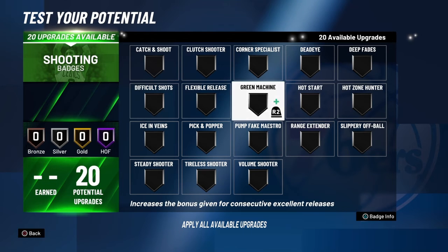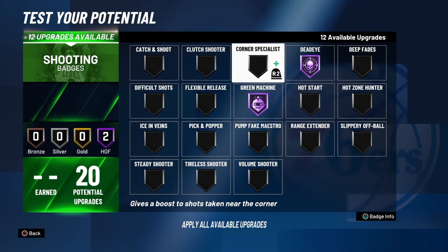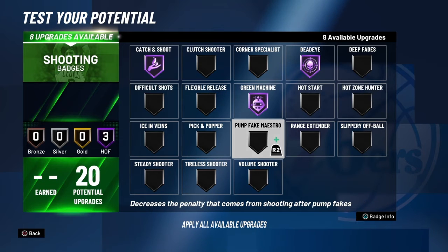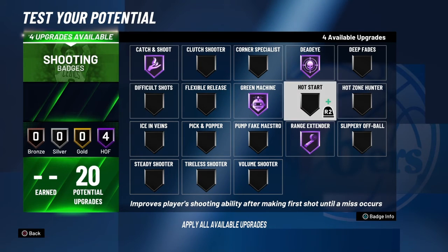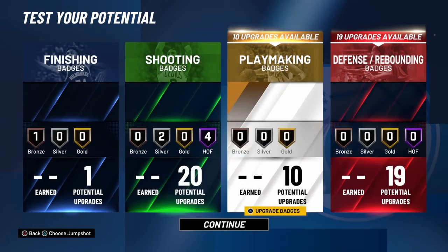Shooting — no quick trigger this year, but you've got 20 shooting badges. Hall of Fame green machine, Hall of Fame deadeye, Hall of Fame catch and shoot since you're a spot up. I was thinking difficult shot, but I'm a spot up so I don't need that. Range extender so you can still shoot deep. Then silver hot zone hunter and silver clutch shooter. Those will be your shooting badges.